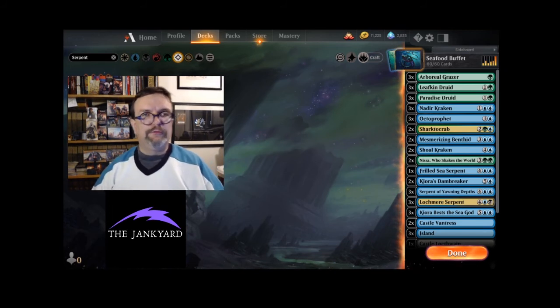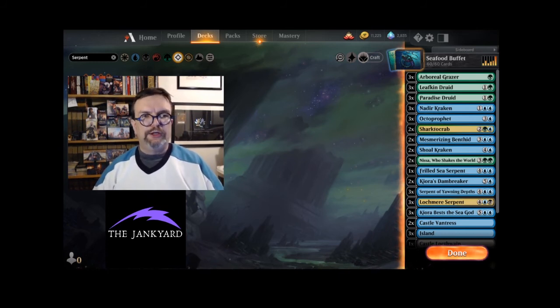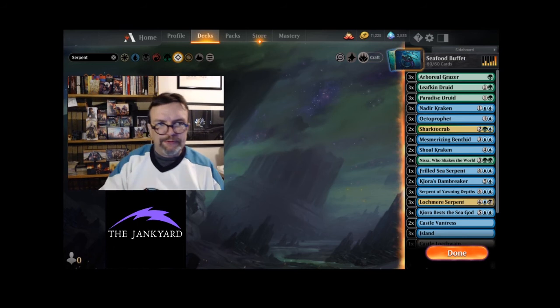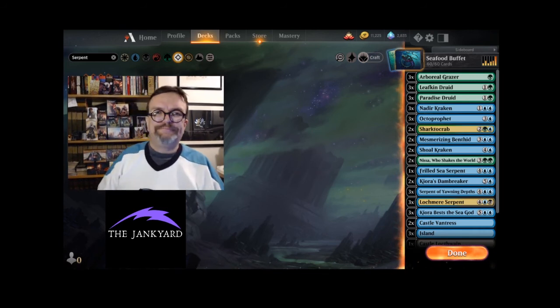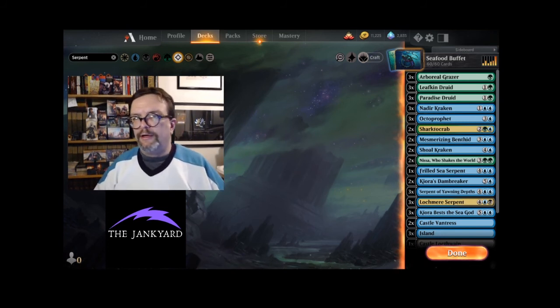One thing to keep in mind if you want to tweak this deck: you might be excited about Stone Coil Serpent — the X mana 0/0 that enters with X +1/+1 counters, has reach and trample, and is immune to multicolored spells. It's a great card, but it's not a serpent — yes, its name is Stone Coil Serpent, but its creature type is Snake. So that's disappointing. Other than that, great deck, a lot of fun.